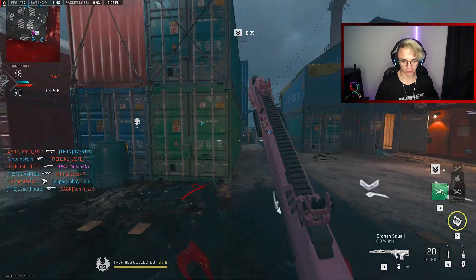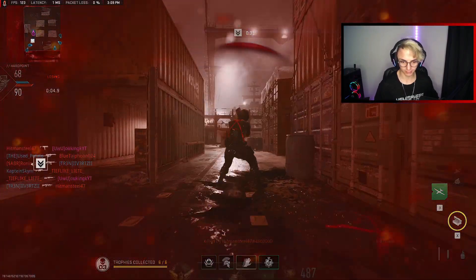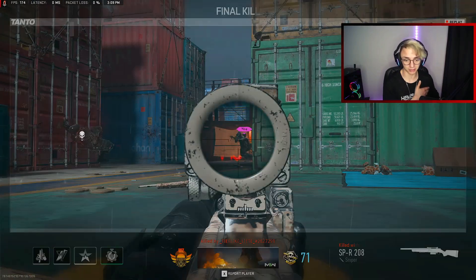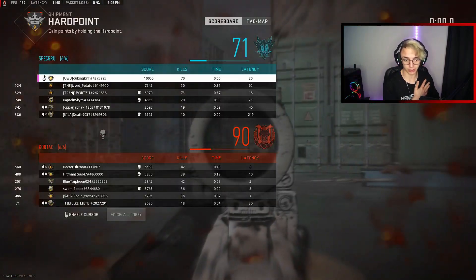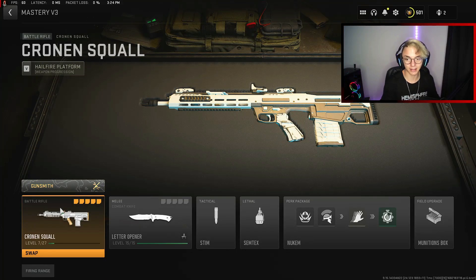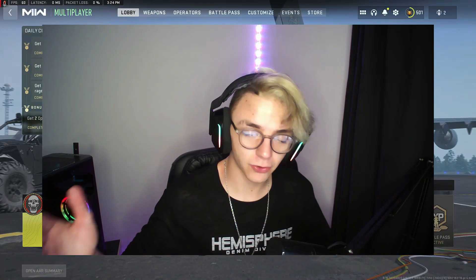That was testing my luck right there. I managed to drop 70 kills with a 20-round mag battle rifle on Shipment, first time ever using the gun — I don't think that's bad at all. I got the gun up to level seven; I'm probably going to be grinding a bit later tonight or tomorrow to unlock Orion Camo on it. It hits pretty hard and feels pretty damn good.